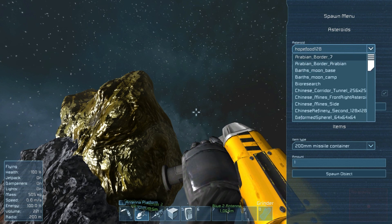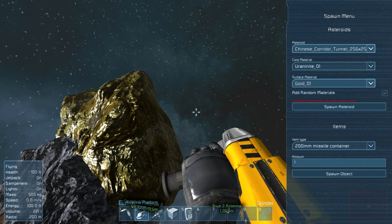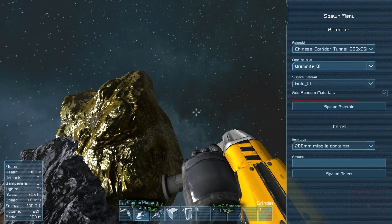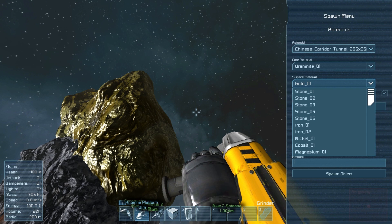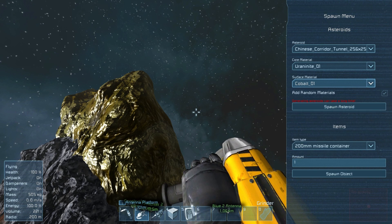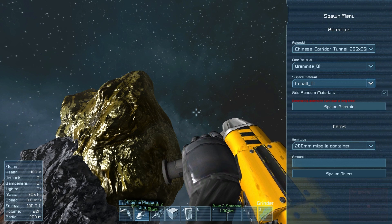We hit Shift+F10 and first we have the asteroid type — there are tons of types. There's one here that's 256x256x256, which is huge. Then we have the core material — what you'll be mining inside the asteroid — you can choose anything. I'll make it uraninite, which is uranium. The surface material I'll set to cobalt. We can also enable 'Add Random Material' to throw in some iron, magnesium, silicon randomly to make it more realistic.